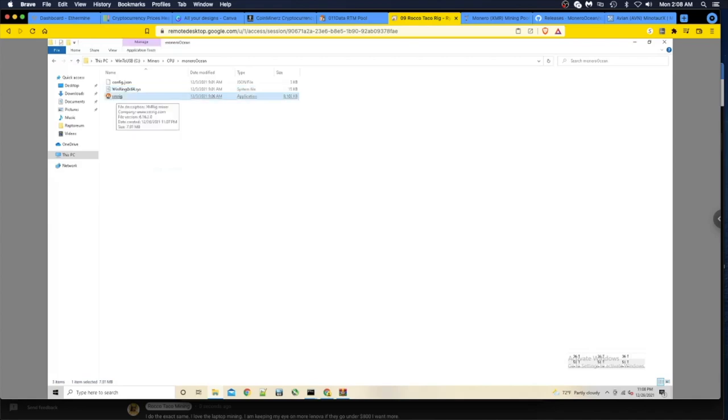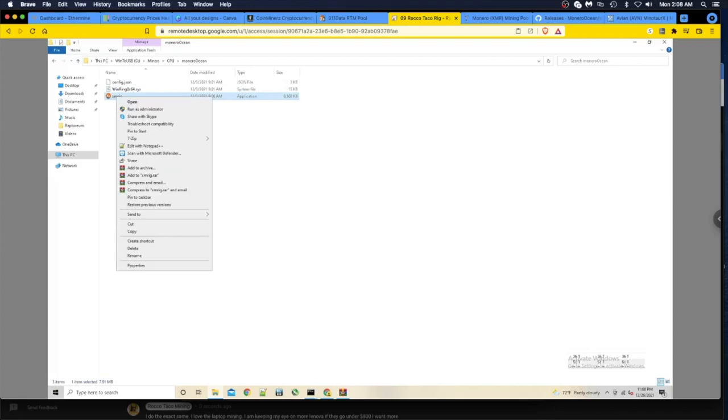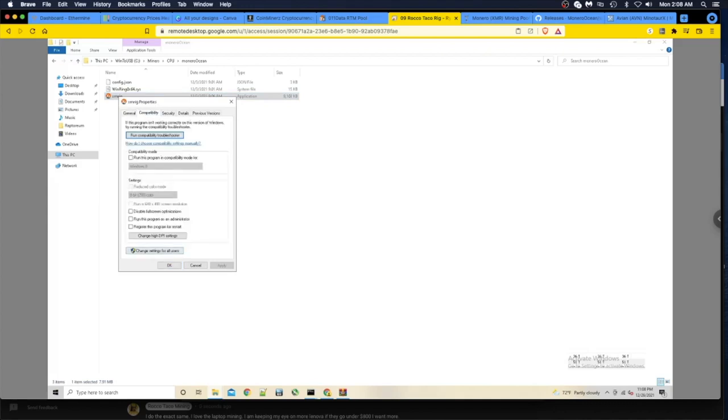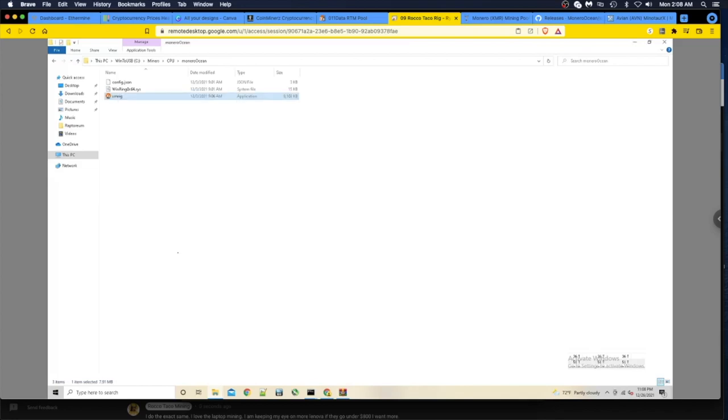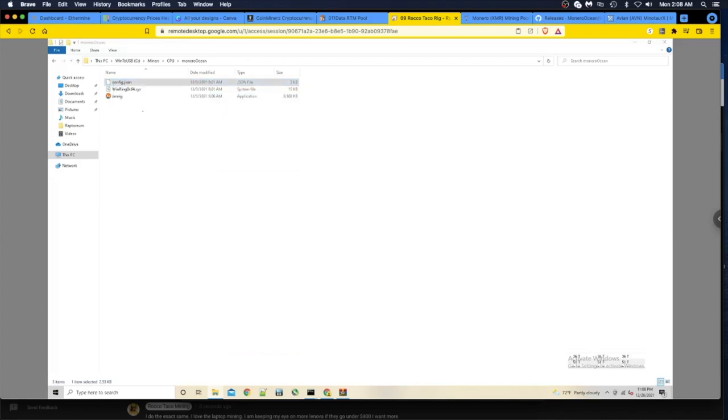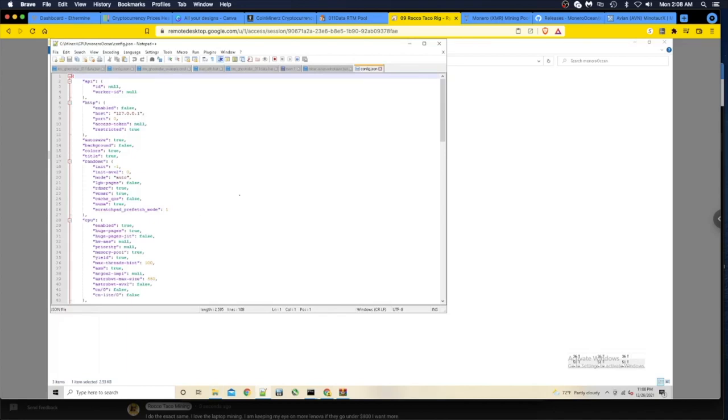First thing I always do - right-click the executable, go to Properties, then Compatibility, and set it to run as administrator. Apply, OK. Next step is to configure it. Right-click and open the config file with Notepad++. It's a different setup from the other batch files I'm used to - they're using a JSON config file rather than a single command line with all the arguments.